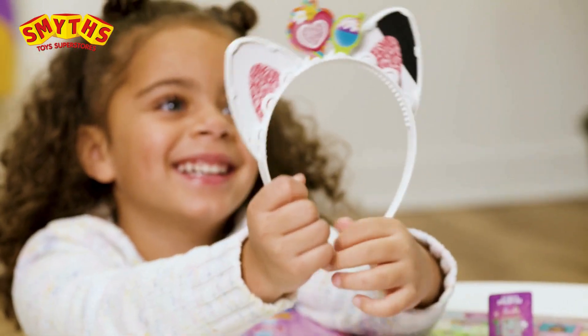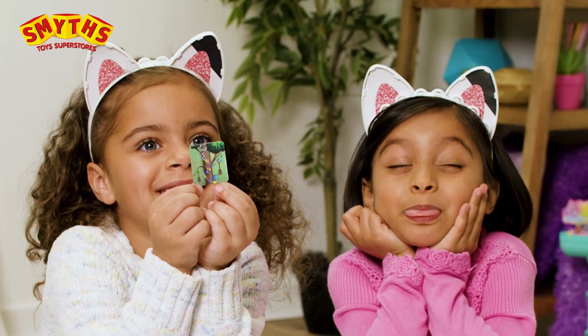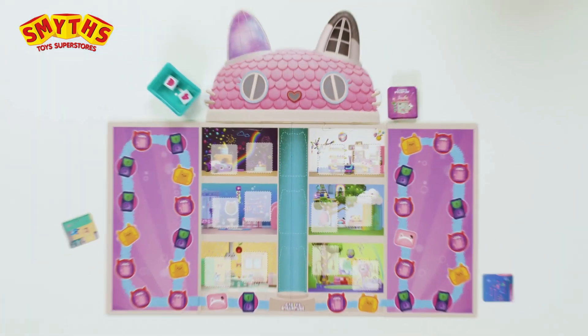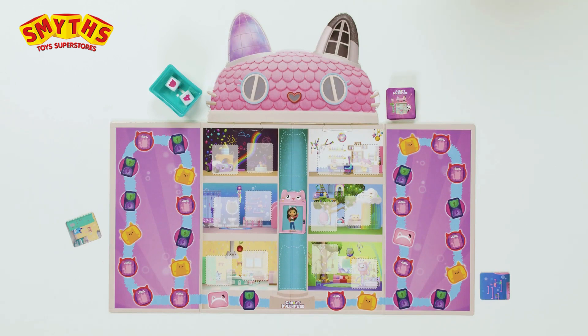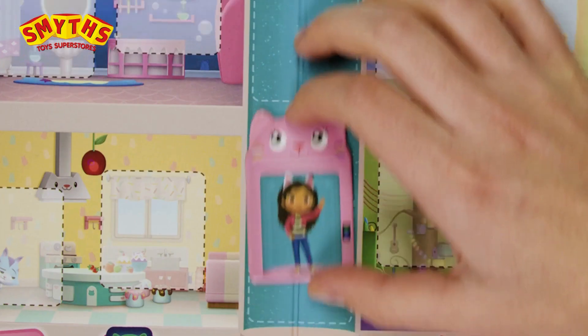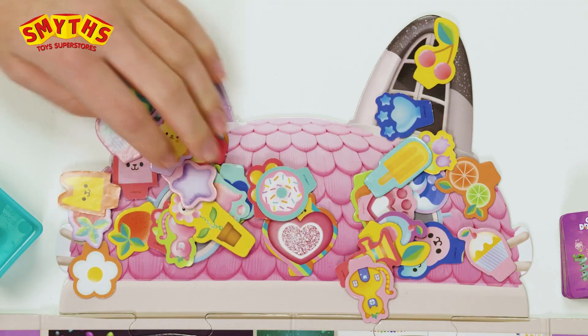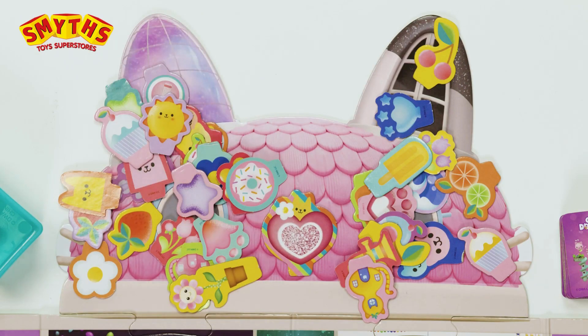Each player gets a headband to wear and a room card. The room card should stay face up. Now pile the remaining room cards face down to the side of the dollhouse. Then put the elevator card on the middle floor of the elevator shaft. Like this!